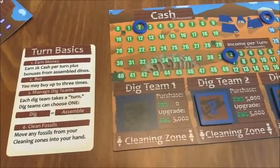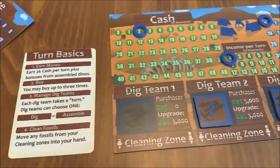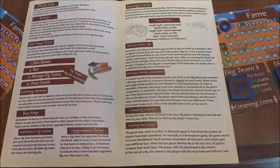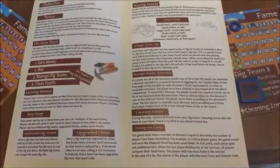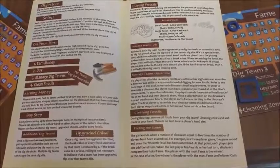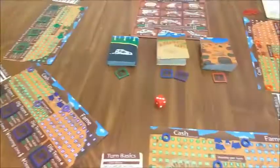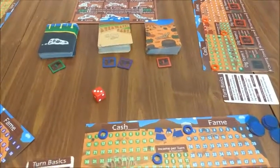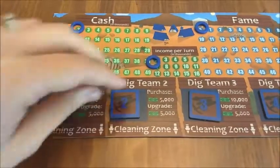The next step is to buy things. You can buy up to three items, and they can be multiples of the same item. You have some choices when buying things on your turn: you can buy additional dig teams, you can upgrade the equipment of your dig teams, or you can buy fossils. You can have a maximum of four dig teams, and they start with basic tools.